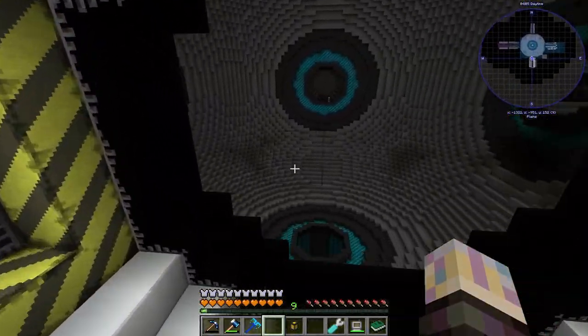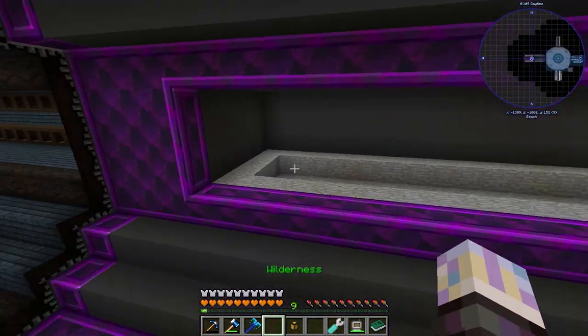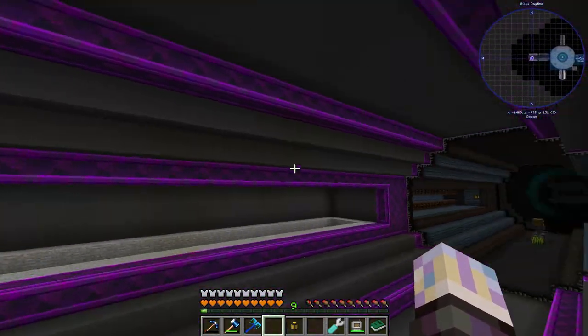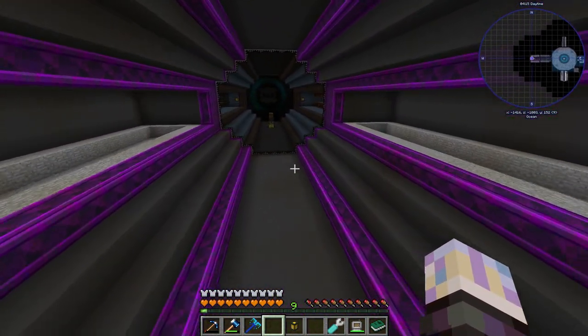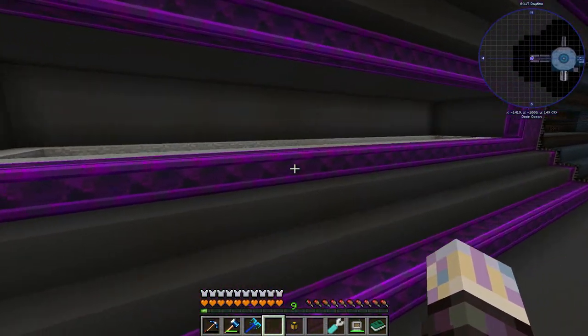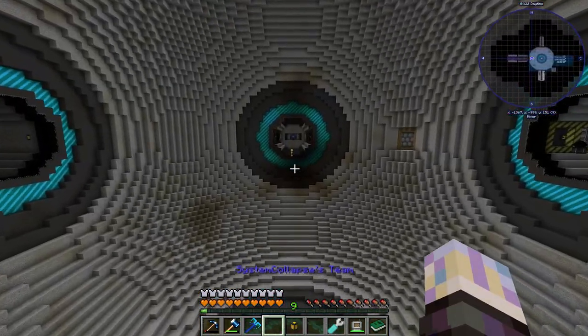I also dug out another room which we are going to be utilizing for mystical agriculture. I use void stone from Chisel — it looks pretty cool, turned out pretty well. I use this stuff often, I really like void stone. It has that nice contrast.